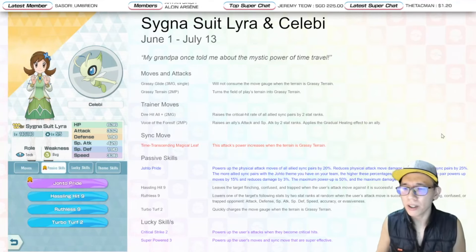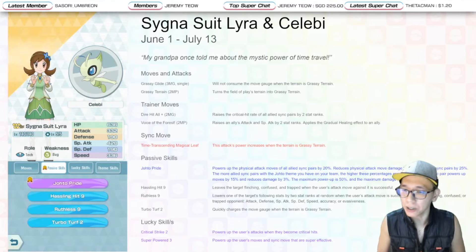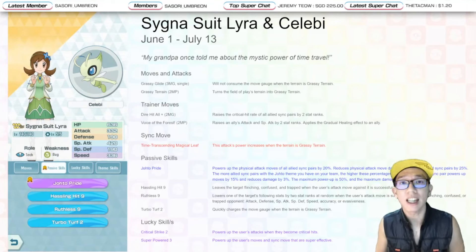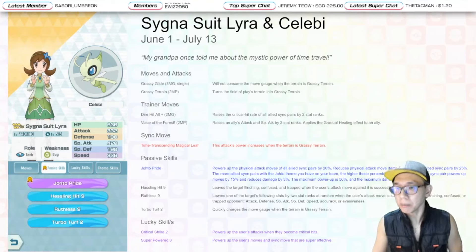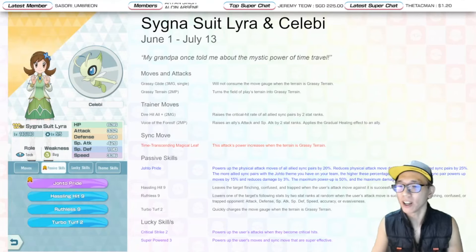If you pair Cygnus with Ethan alongside Cygnus with Lyra, Ethan will not be able to benefit from the physical attack increase, but will benefit from the physical defense increase. Also, the more Johto sync pairs you bring in, the higher the effectiveness of the Master Passive skill.